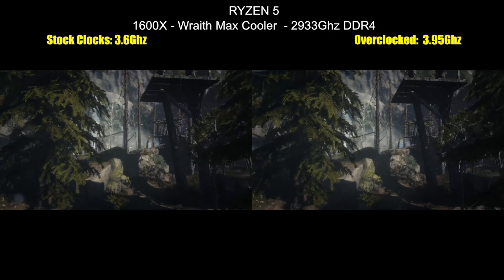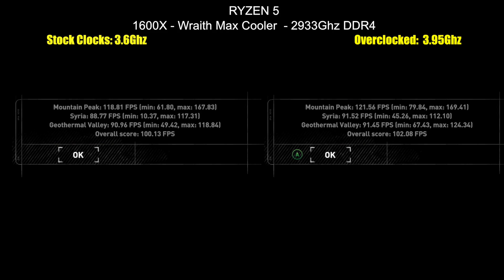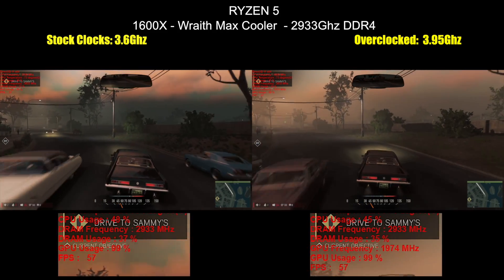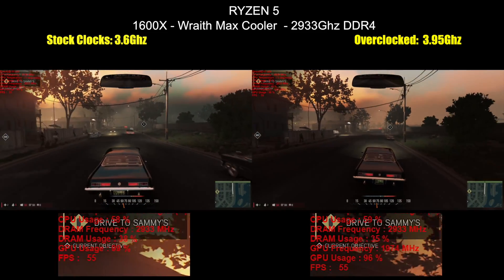Rise of the Tomb Raider, also in DX12 mode, also squeezed out a small stack of extra frames per second. Interestingly, in Mafia 3, there was almost no difference at all, and clearly a bottleneck rests elsewhere for this game.